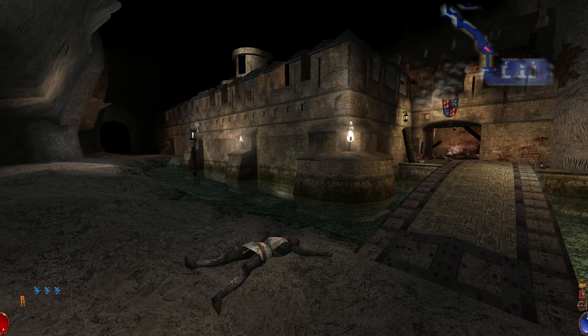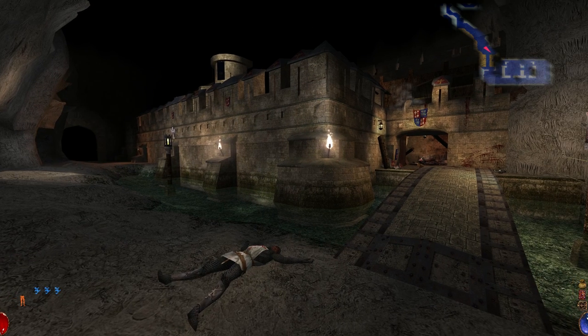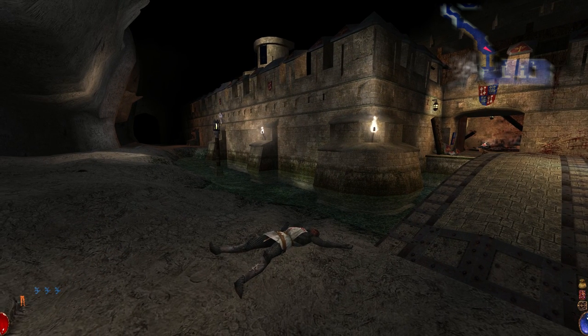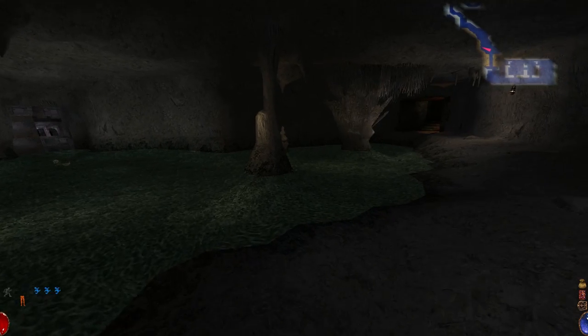Hello everyone, welcome back to Arx Fae Talis. My current objective is to go through the goblin-controlled territory to reach the king and inform him of the atrocities that have happened at this castle. To do that, I need to reach the bar to get the authorization from the guy that I freed from jail. So let's go try to find the bar, or the tavern I suppose you'd call it, and also just explore around and try to pick up stuff.